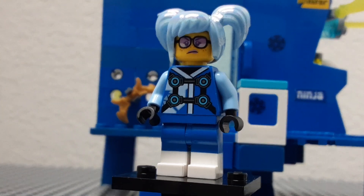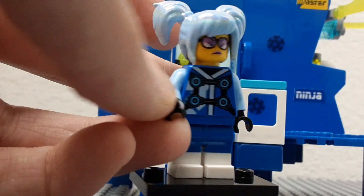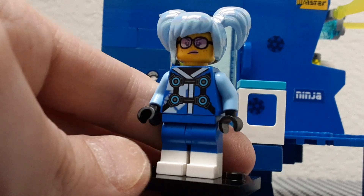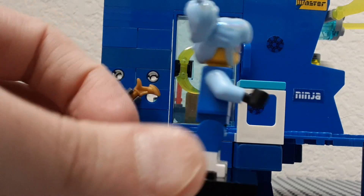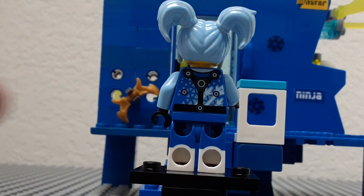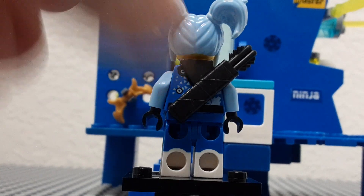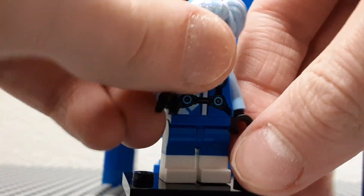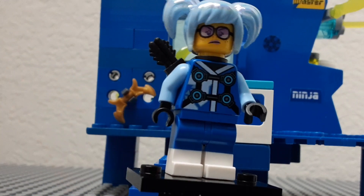Down to the torso, I used Jay's torso from the Prime Empire sets, but switched out the arms to a lighter blue to sort of match her hair. It has the little triangles, and I gave her black gloves. The back has what looks like arrows for a bow, so I gave her a bow accessory — I think it looks really cool. For the legs, I used Benny's legs from The LEGO Movie, because the white and blue kind of matched the outfit. That is Tracy.